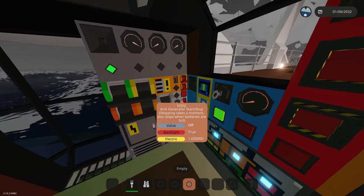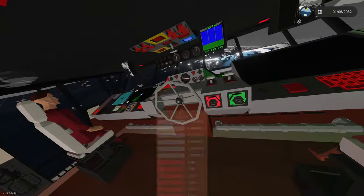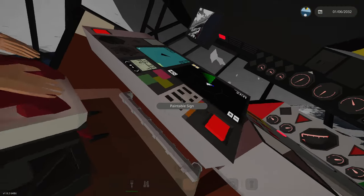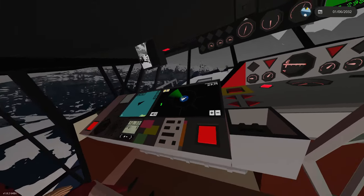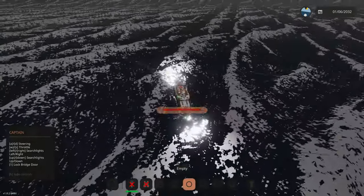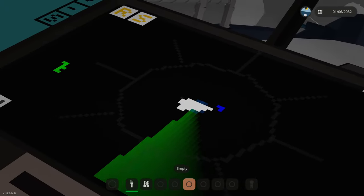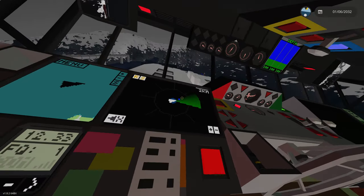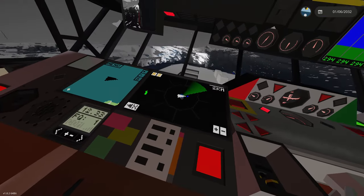We're gonna turn on our aux generator here just in case we do lose power. Make sure everything's looking good on sonar and radar. What's that blue dot? We're detecting a blue dot on sonar directly in front of us - I don't see anything in front of us currently. There's definitely a blue dot, so that means something is lurking in the water beneath us. That's a little spooky. These waves are getting worse and worse.